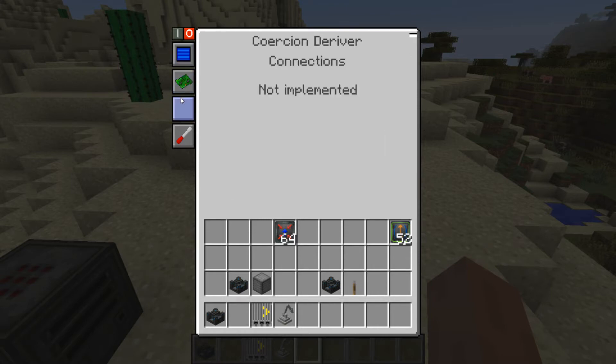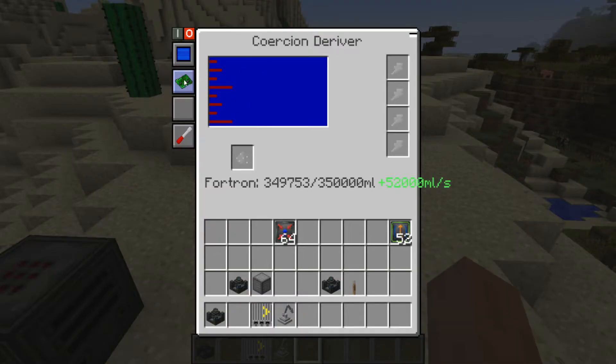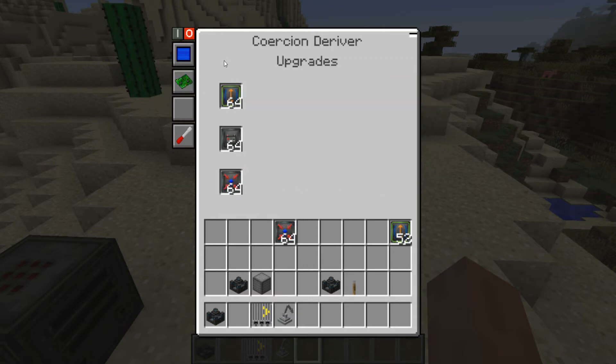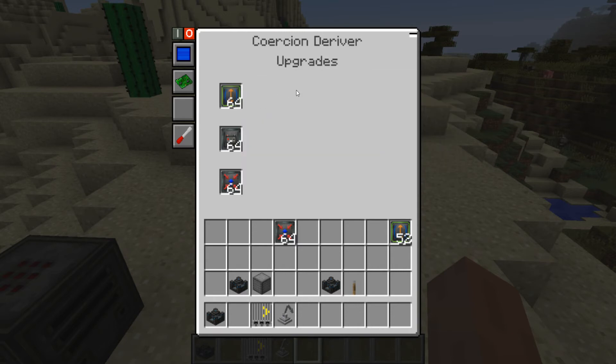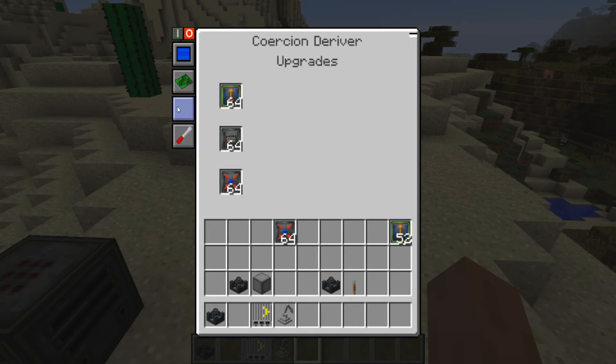We have a couple more tabs implemented now. You can see we have the main tab, which is what you'll see every time you open the GUI, and an upgrade tab. The upgrades have been moved away from the main screen to reduce clutter, since you usually aren't looking at upgrades all the time. Right now it's coded for six slots but only three are displayed. If we leave it at three, we'll put text next to each slot telling you how much bonus you're getting — for example, 60 liters per second increase for a scale module times 64.